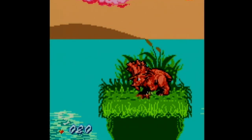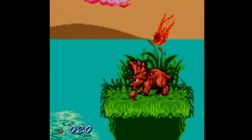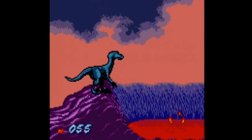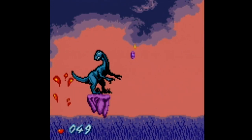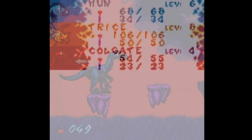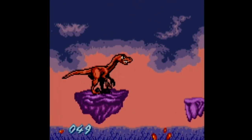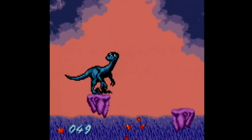If you think that platforming accuracy for stationary targets seems difficult, wait until you see what moving targets have in store. One place in particular that comes to mind is at the volcano where you need to cross its mouth with your velociraptor to get to the boss fight on the other side. Of the three dinosaurs that you have at that point, the velociraptor is the only one that can land on these tiny platforms, since the other two just fall through them. The first time I played this game, it took me at least an hour of repeatedly trying to get through.